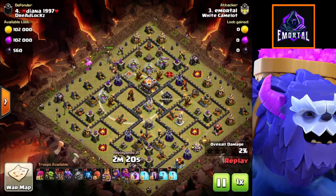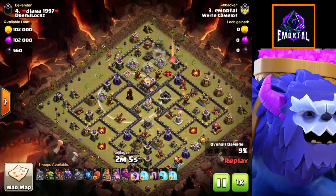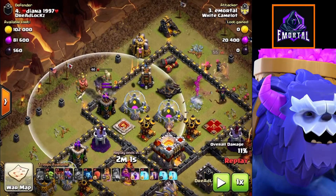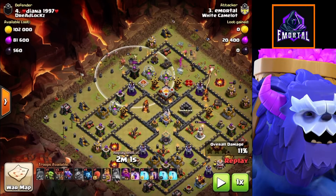Our king is coming in to the left, followed by a baby dragon to help with the funnel and pathing. Same with our queen to the right, followed by one minion, and I'm deploying a random archer just to snipe out some of those buildings. The baby dragon actually cleared out these two buildings, which forces our king to go into the base - because the archer tower is much closer to the king than the elixir collector. Our dragons will be deployed at the top area of the base and will come straight in through.